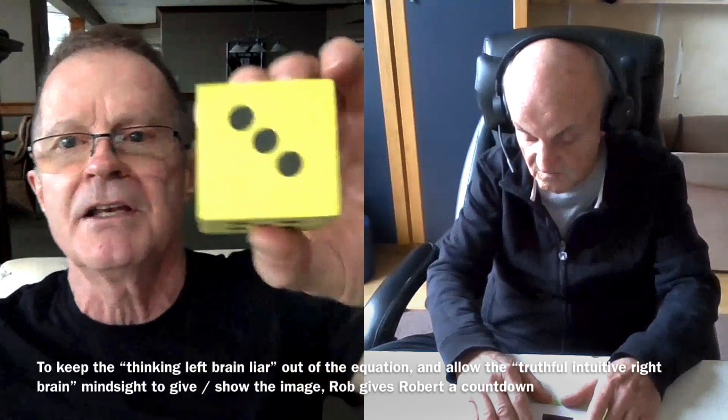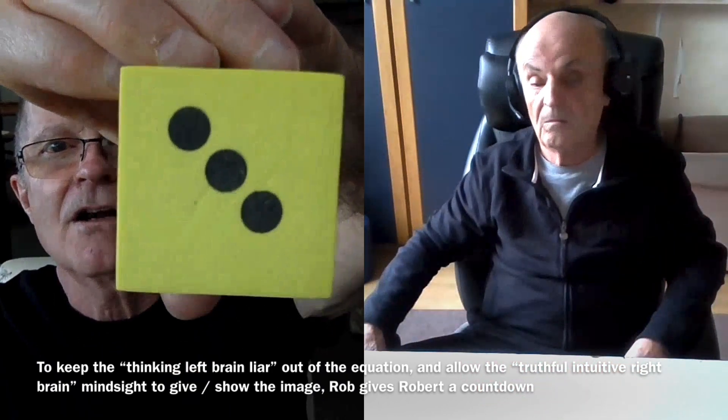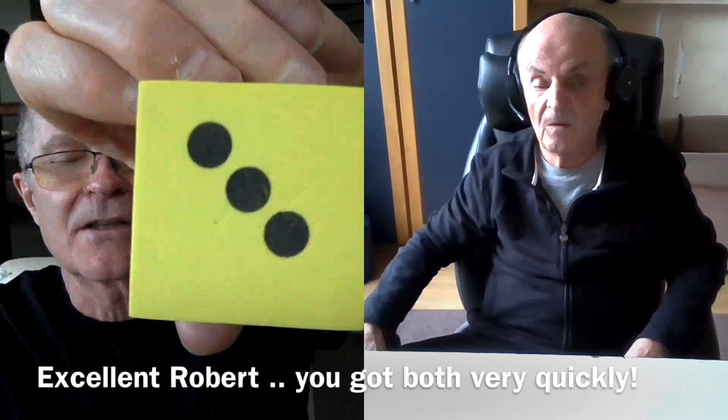Rob, real quick on your screen, tell me the color and the dot or dots on this dice. Five, four, three, two, one. Yellow, three. Yes, it is. It's yellow and it's a three.